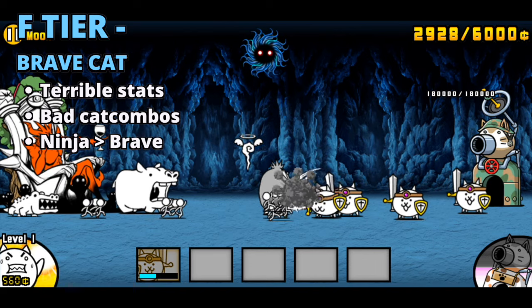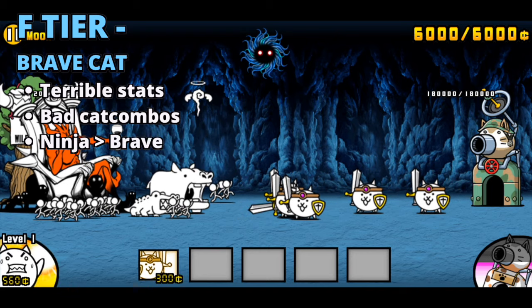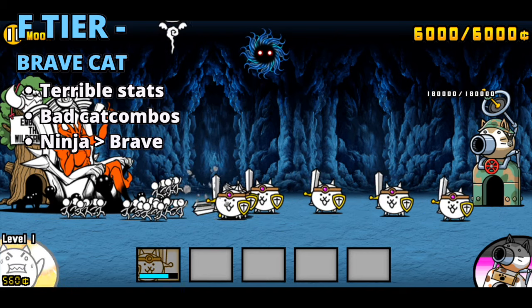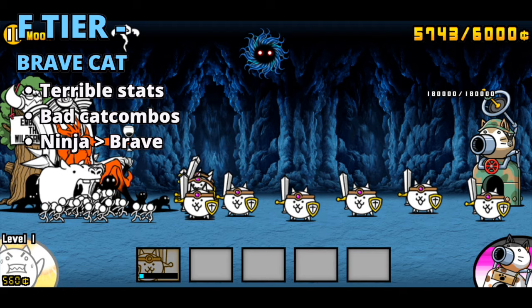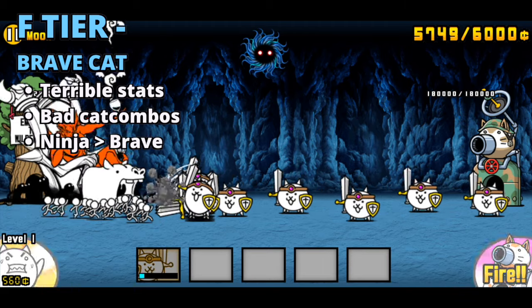The first tier list I am going to be showcasing is the second evolution of the basic cats. Starting off in F tier, we have the one and only Brave Cat. Brave Cat is literally the worst basic cat at this point. Brave Cat is stuck in an awkward phase between a meat shield and an attacker, and it doesn't help that he gets outclassed by Ninja Cat in terms of stats and cat combos. I've also never seen a legitimate strategy that has Brave Cat in it past chapter 1.